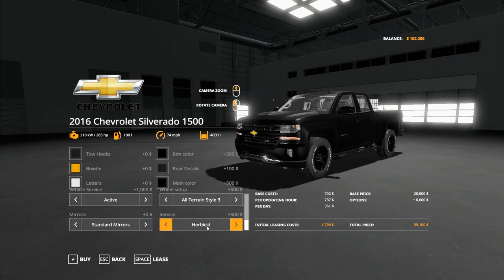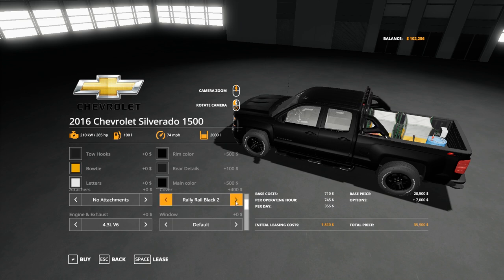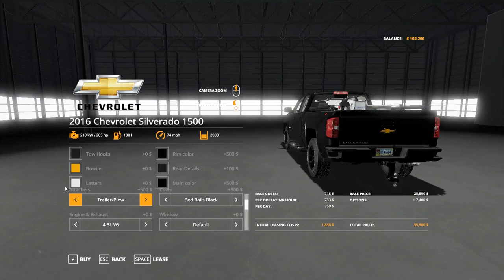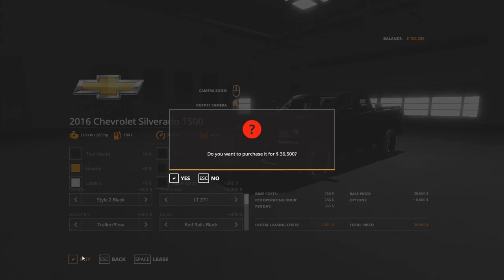We're just gonna put regular mirrors since we're not gonna be towing much with this. This would be very useful to use for herbicide, or liquid fertilizer, or we could even use water — fertilizer, seeds. I think we're gonna do seeds, honestly. We're gonna get bed rails — black bed rails. We're gonna make sure we can tow with it, so we're gonna get a trailer and a plow. No fifth wheel since we have that already. Window tint on those windows, mud guards — we'll do both. So let's buy our new truck: $36,500. That is not bad whatsoever.